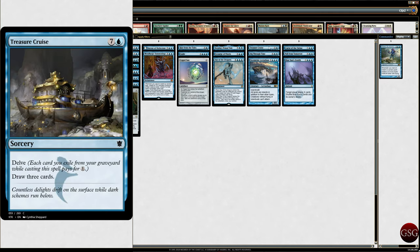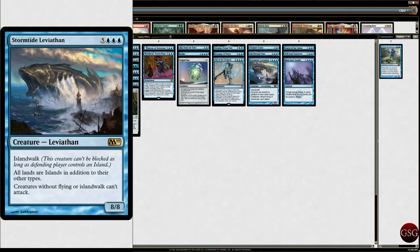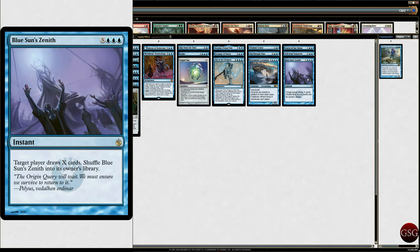Treasure Cruise — allows us to delve and draw three cards. I'm probably not going to delve very often unless it's a creature I can't bring back. Dig Through Time — look at the top seven cards, put two in your hand and the rest on the bottom. Stormsurge Leviathan — I just like him, he's good. Curse of the Swine — exile X target creatures; it turns a bunch of stuff into boars, good to go. Pull from Tomorrow — draw X cards then discard a card, so like draw twenty cards, discard one. Blue Sun's Zenith — draw lots of cards, shuffle this back in, boom, done.